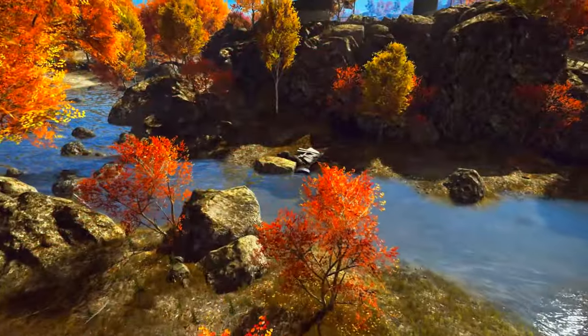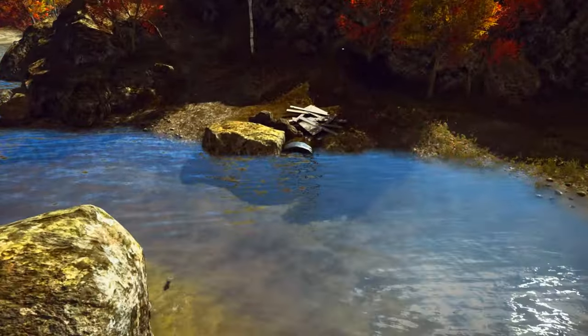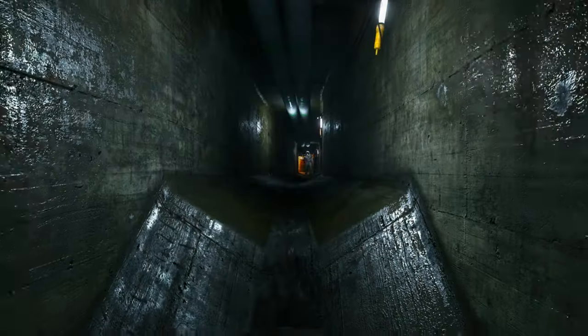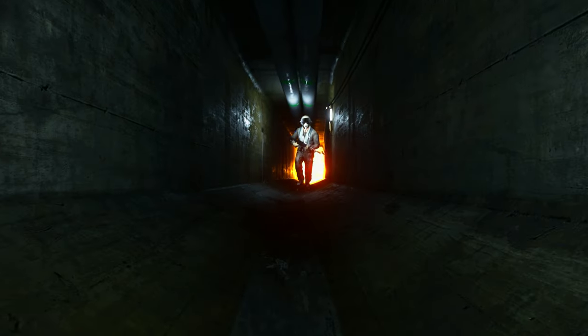Remember when I told you about this secret tunnel a few episodes back? Well I forgot to mention that when the tower on Caspian Border collapses it creates a massive fireball in here that will turn you into a cheese toastie. You want to watch out for that one — but it does look pretty cool though, you gotta admit it looks pretty cool.